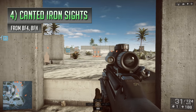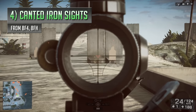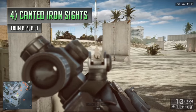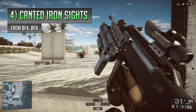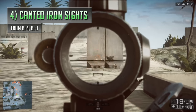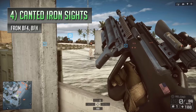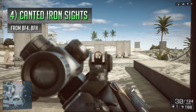Next up is the canted iron sights attachment from Battlefield 4 and Hardline — something that's hardly ever going to be worth using unless you want to be a bit of a hipster. The canted iron sight is one of those things that looks pretty swanky but is not very practical in most gunfights. It lets you swap between your standard optics and an open ring and blade sight, which kind of looks like the M16's irons — not exactly the cleanest looking iron sights in Battlefield 4, with quite a lot of stuff to look past to see targets ahead.